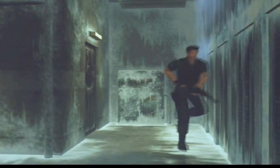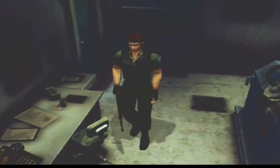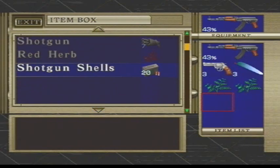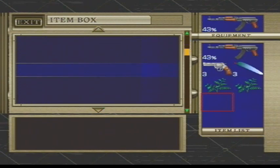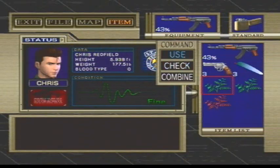Now that we have the sterile room key, we can use it to unlock this door. We are almost done with the game actually, guys. This is my last week of recording this. We have combat knives in here - actually, I thought maybe I put Claire's knife in there, but I guess not.